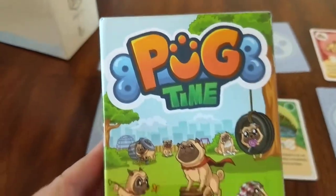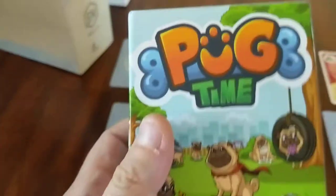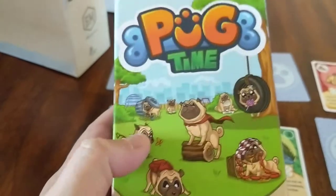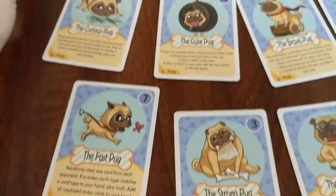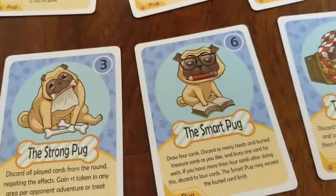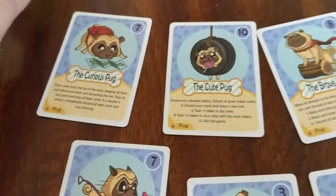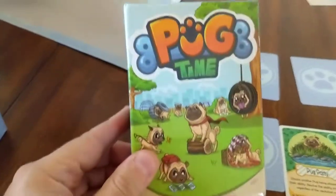Pug Time was on Kickstarter — I'm not sure if it's going to retail or if you can still purchase it. But if you want a fast, cute filler, Pug Time is a good game. My only negative would be that I would have liked the powers on the pugs to be a little more interesting. In the end it came down to the fast pug looking cuter — so great art, great card quality. That is Pug Time. Shogunstein out.